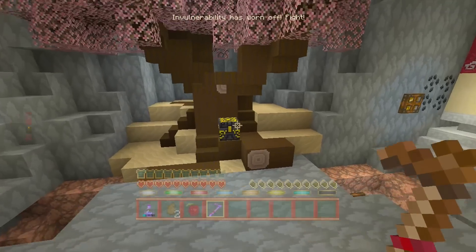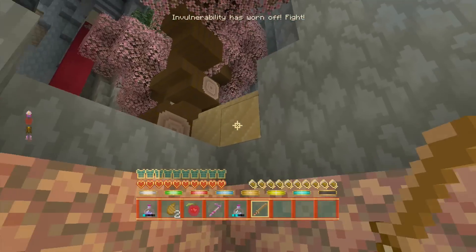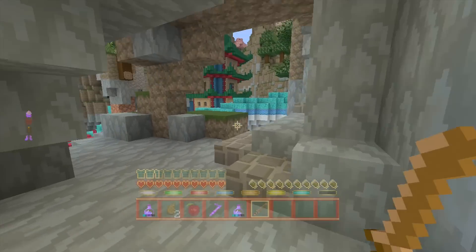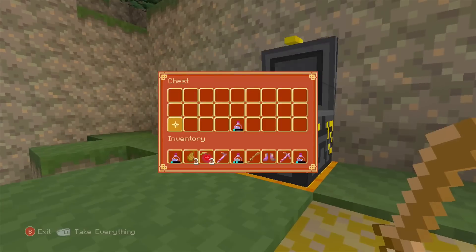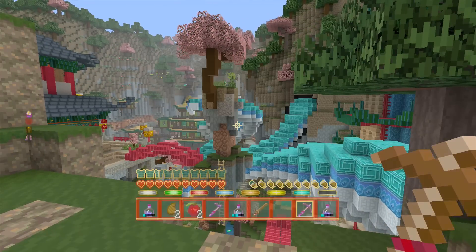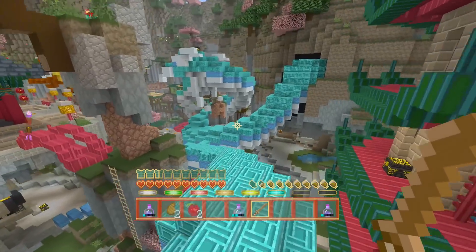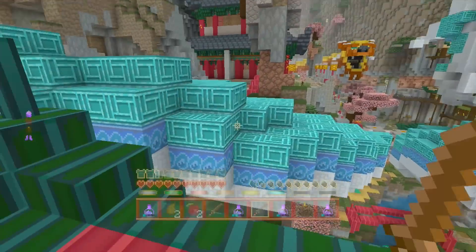I need to get used to looking for the chests like this. There's always a little bit of an adjusting period where I haven't learned what the chest looks like in the new mashup. I'm sure I'll get used to it in no time. I'm going to kind of half play to win and half just check out the map.